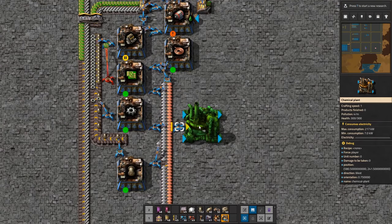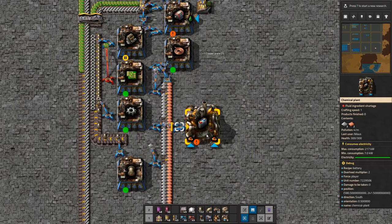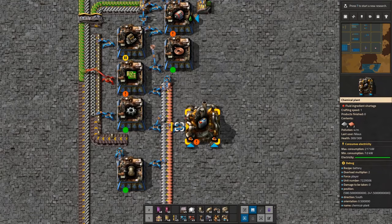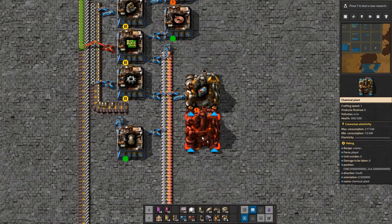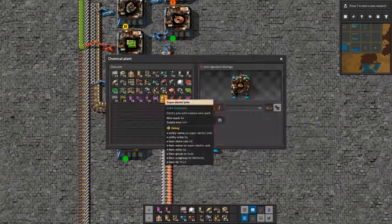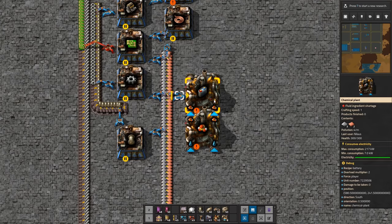This assembler will be making batteries — it takes those two things. The only thing I then need is to make some sulfuric acid. What you'll notice now is that I'm building this and it is completely wasteful — you might think, 'But I also want batteries for other things, I don't want to just make sulfuric acid here.' Yes, but the whole point is that you stamp this down in the corner of your base.